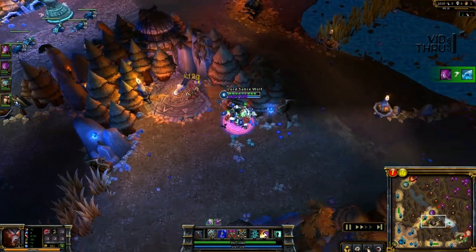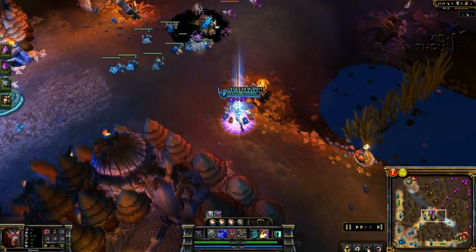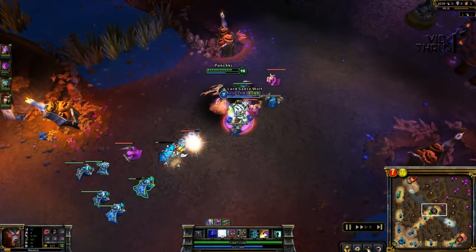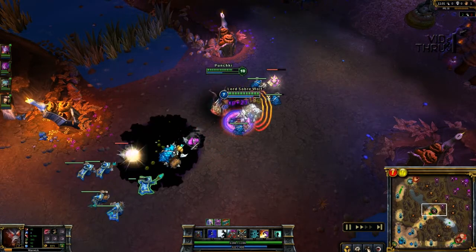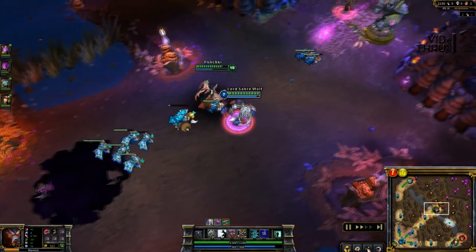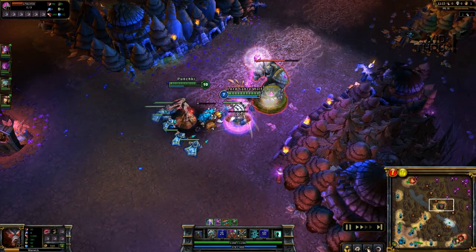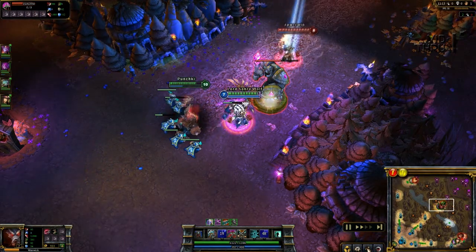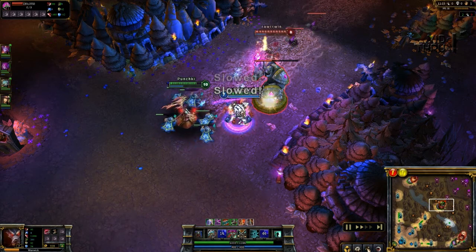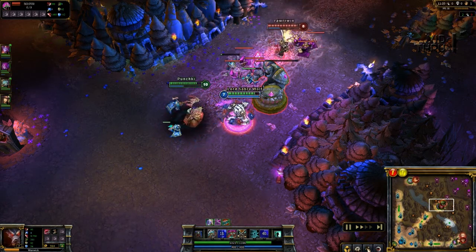Punchki got another kill on Niviea, and since I happen to be in the area I run up and we decide to try to get a tower while she's down. I save my W until I get to the tower, and we start hitting it. Yi comes over to try to protect it, but we figure he can't really do anything to us — we're just going to ignore him. He tries to smack me around a little bit, but I hit Q one time and I heal my health almost all the way back up.